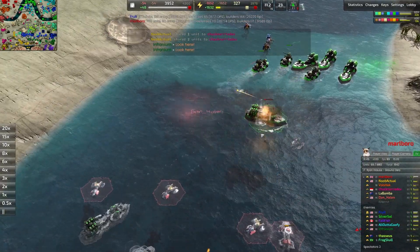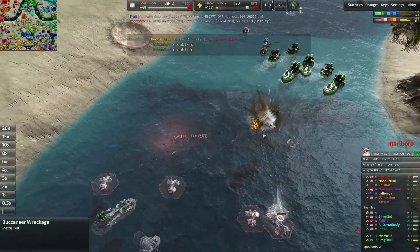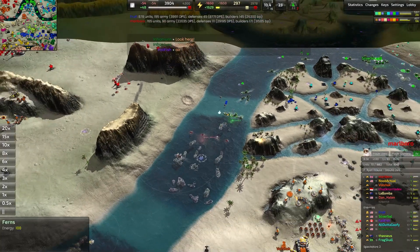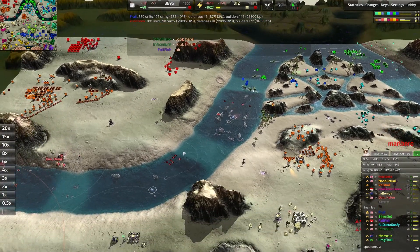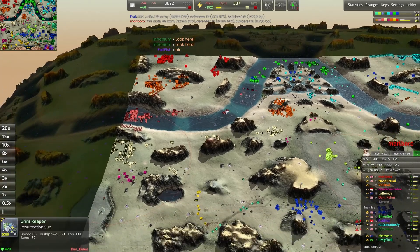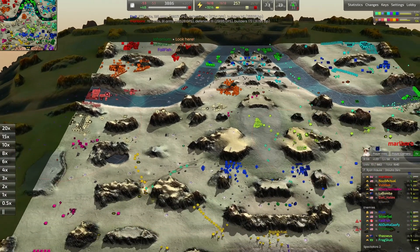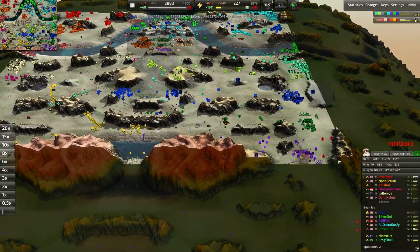Buccaneers are taking a lot of torpedo fire — torpedoes are very damaging. Depth charges can be quite damaging to submarines as well, but certainly for now that naval battle is held by Dan Allen. Very nicely done. It's very difficult to claw yourself back into the navy, but Dan Allen is showing us it's absolutely possible. Poor Failfish is being harassed by nuclear bombers.